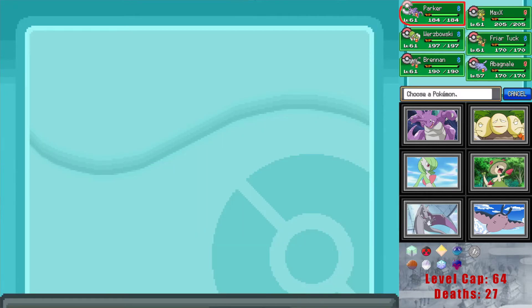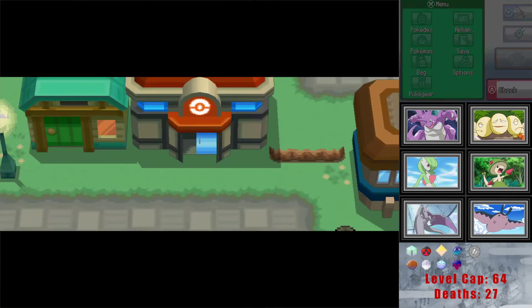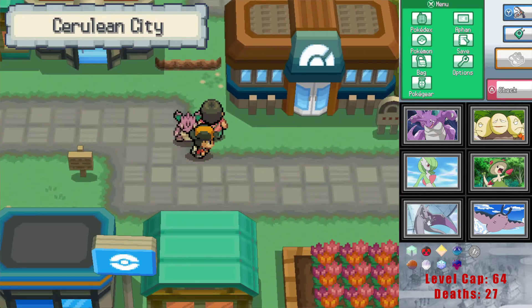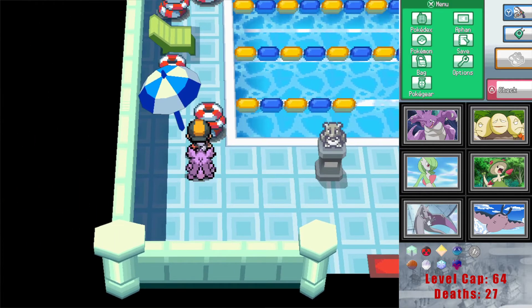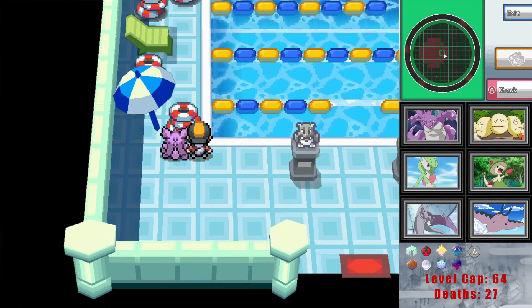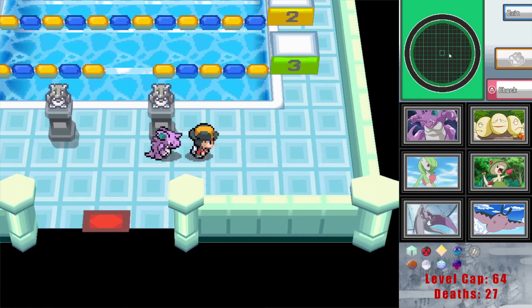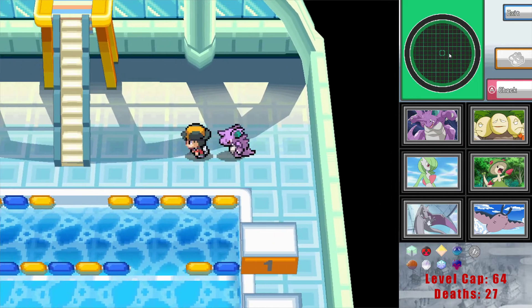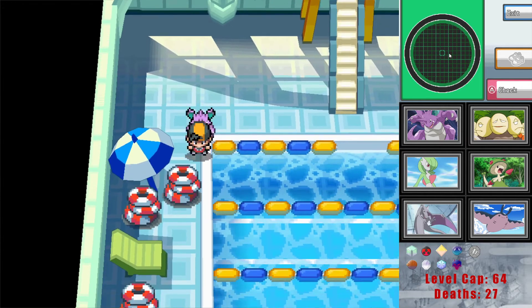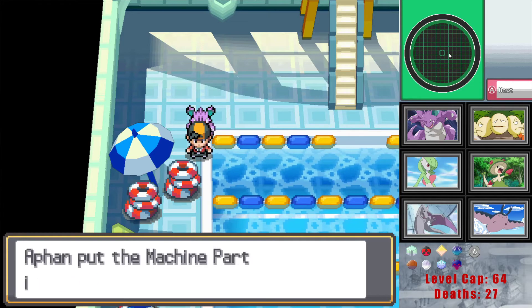I don't know if there are trainers in the gym — whatever, we'll just leave Nido King in the lead. Does it not show up on the item finder? Or is it around the other side? Ah — Machine Part, great. There's that. So we can deal with the power plant.